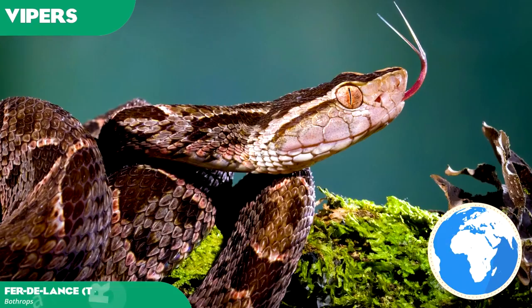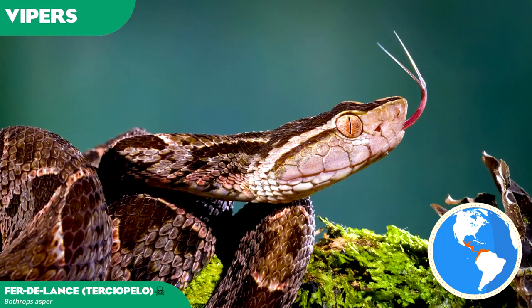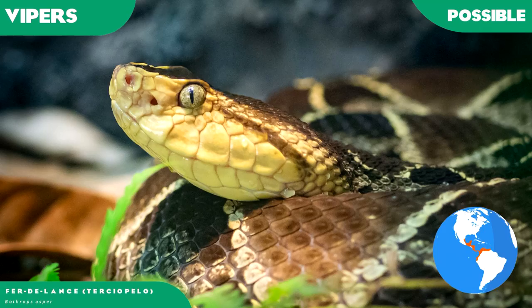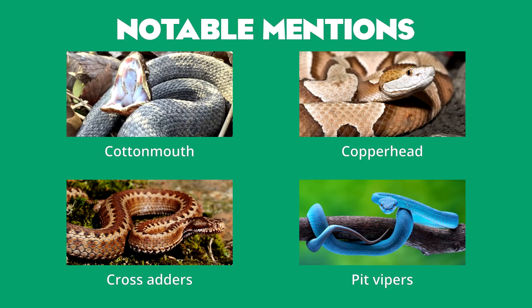In a similar vein, the fer-de-lance, or locally known as the barba amarilla, is considered the most dangerous snake in Central and South America due to its aggressiveness and habitation near human settlement. It is also one of the only viper species that inhabit Caribbean islands such as Trinidad, St Lucia, and Martinique — another possibility that would probably be lower priority than most of the other vipers. Some other notable examples from this group include the cottonmouth and the copperhead. Cross adders and other pit vipers can also be considered.